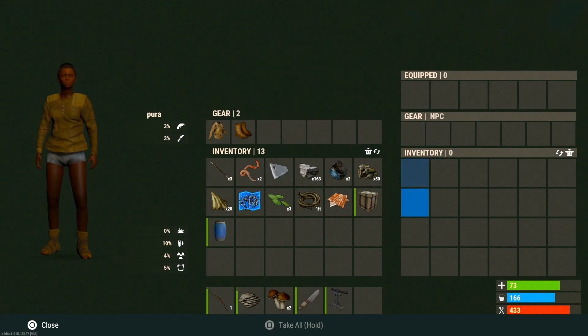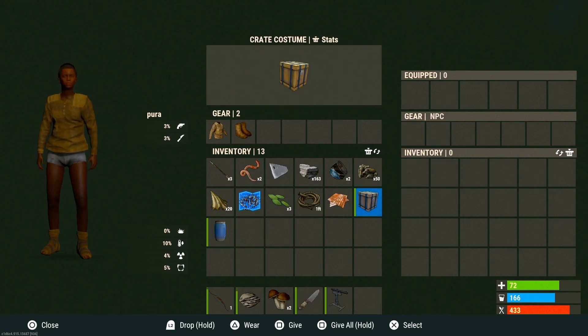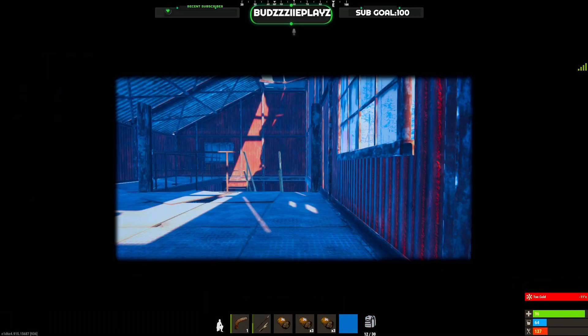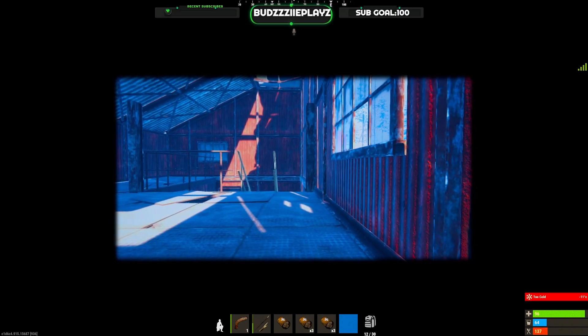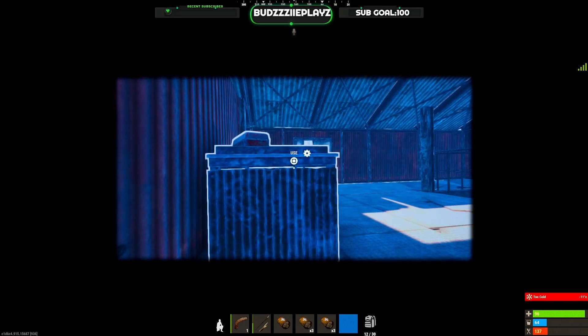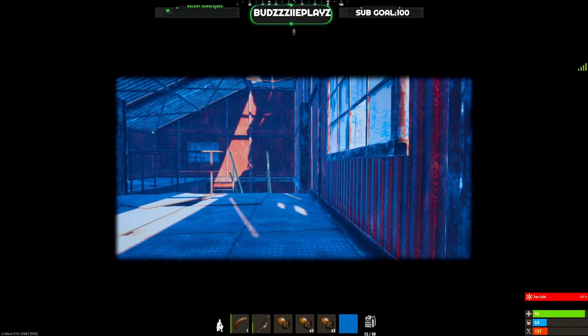They even give you disguises. You can wear these items and be disguised as a crate or a barrel. I can see people coming up with some potentially really good plays, like I tried here — camping the recycler disguised as a crate.